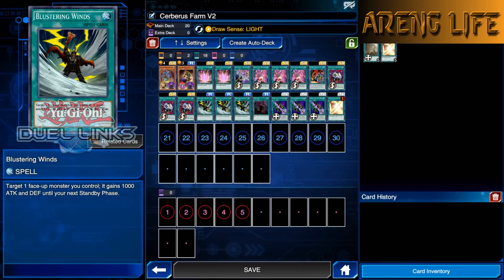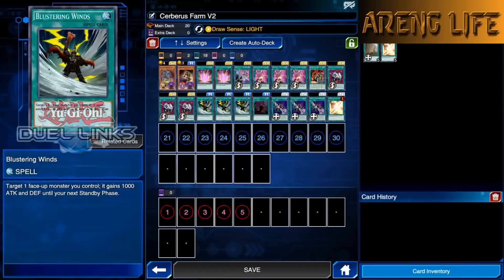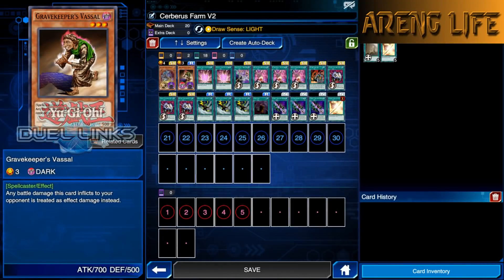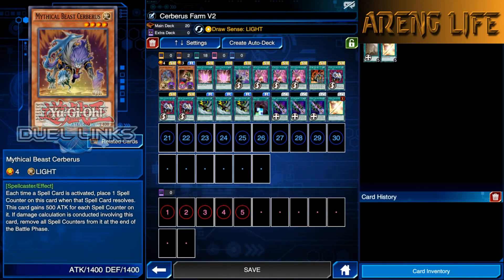We've got three copies of Blustering Winds — another protection card for when he sets something in his back row that might be Zero Gravity. Activating Blustering Winds powers up Cerberus's defense to 2400, so smaller monsters can't run you over. You can also use it gradually since you want to reach about 9400 attack on Cerberus, then use Union Attack, transfer it all to Gravekeeper's Vassal, and hit for over 10k.